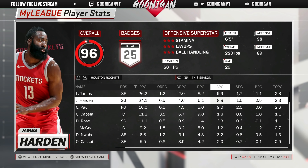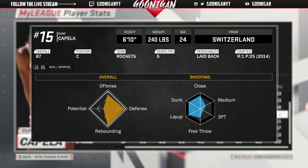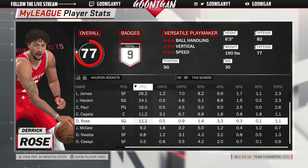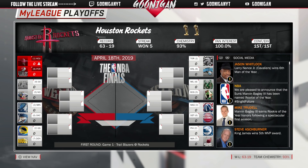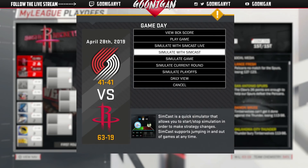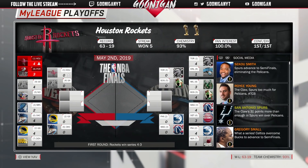Player stats: LeBron's here, Harden taking a slight step back as the second option — 24 points, 5 rebounds, 8.8 assists. Both made All-NBA First Team. Harden: 24-5-8 with LeBron on the team, he doesn't need to score 30. Capella: 11 and 10 with two blocks. Derrick Rose: 11 off the bench with 3 assists. We could get a couple more pieces instead of Capella. Do we win a championship in year one? We barely got past an 8-seeded Portland Trail Blazers team in seven games — we might need a bench.